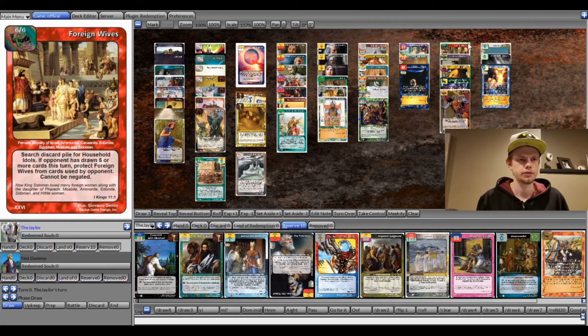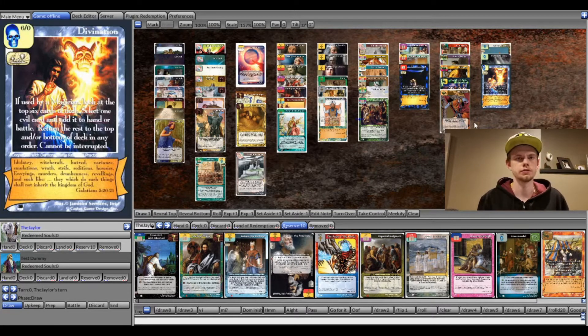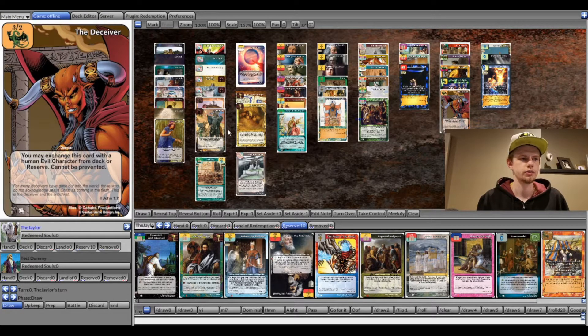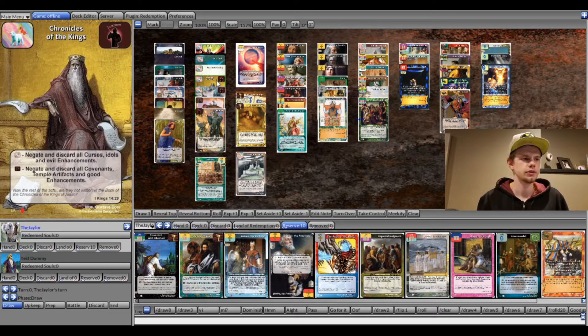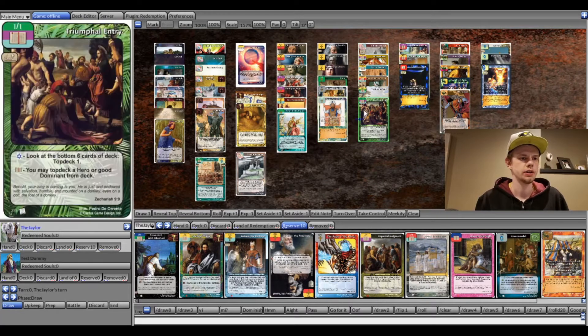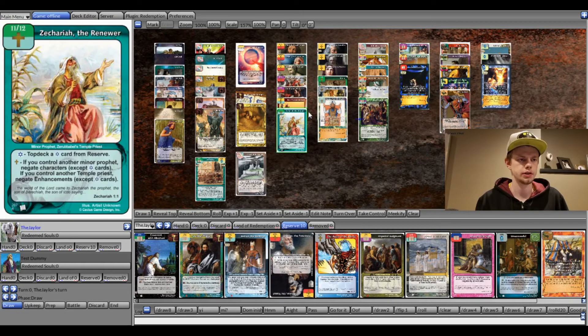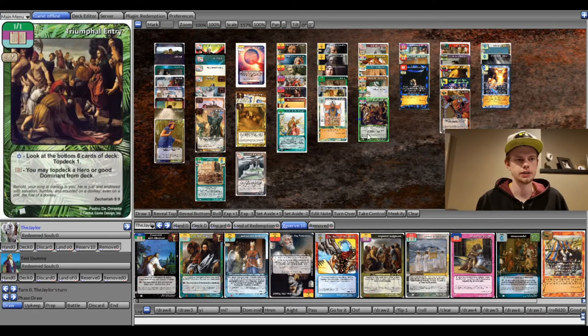Mayhem also works well with the Serpent and Foreign Wives — Foreign Wives for a block, the Serpent for stalling and making sure they won't be able to play good Dominance for a while. Chronicles of the Kings is also an answer to lots of worrisome counters — like Come Out with Death, which shuts down the offense pretty much entirely, and Golden Calf, which makes it a lot harder to get set up.